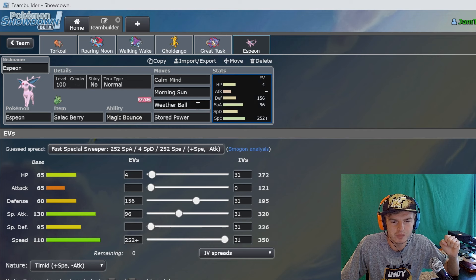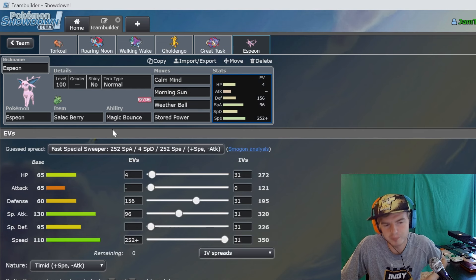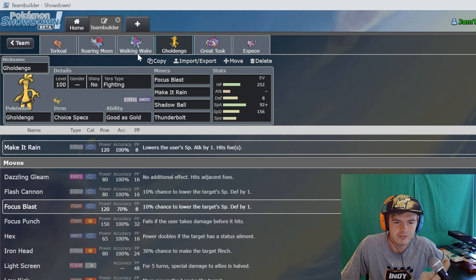Espeon is an amazing Pokemon. We built this thing around the idea that we get off a stored power, we get the Salac berry boost because we need some extra speed because of the speed creep. We have the weather ball - a normal type attack that can go Tera Normal - but it can also work with the drought. Then we have morning sun and calm mind. The idea is we get down to the perfect point, get the Salac berry boost, get some calm minds, then use morning sun - we're very bulky at that rate.